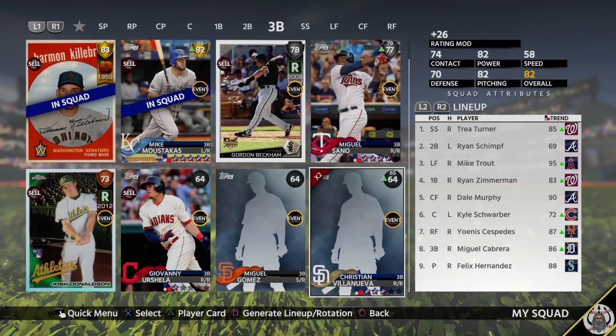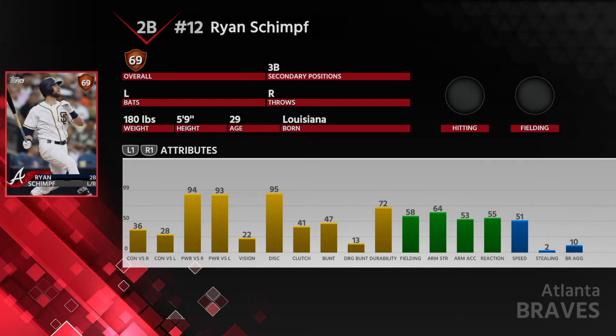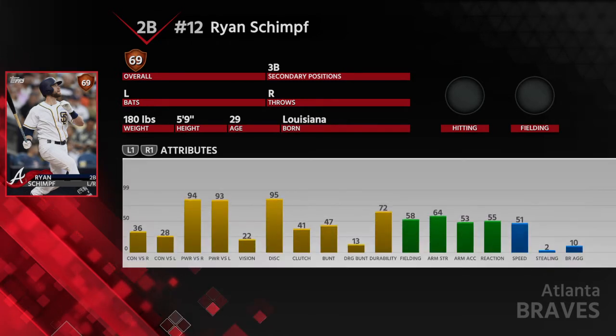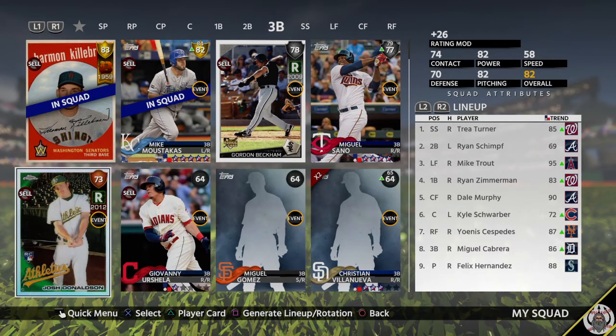At second base, we have Schimpf. He is incredibly bad in the field — not so much dropping balls, but turning double plays takes him forever. But look at his stats: .382 average, .430 OBP, almost 50 home runs, 88 RBIs. He does have a shift. In my opinion, he is the best card in the game right now, and I don't think there's any disputing that.